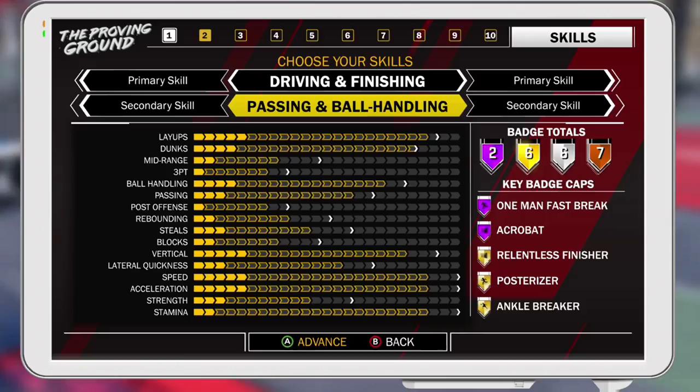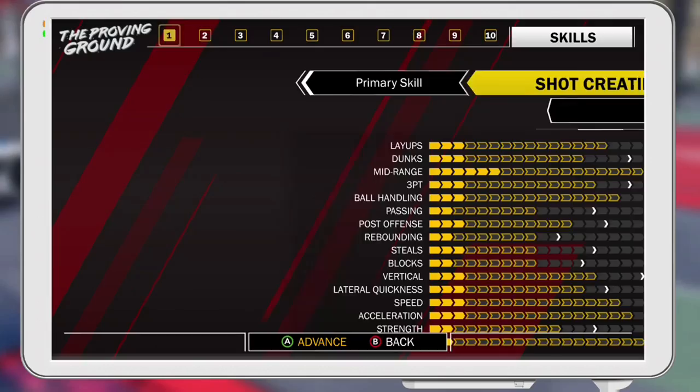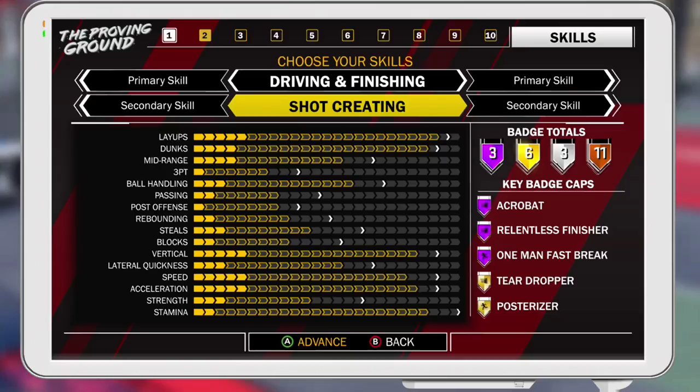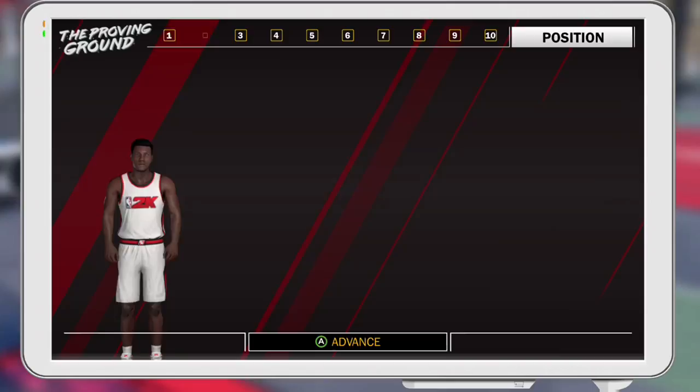Basically why this works: shot creators are natural inside scorers. If you remember on 2K17, they had the best layups out of any guard that wasn't a slasher. So you still get like 23 bars on your inside scoring — 24 for layups, 23 for dunks — and the shot creating also brings up your mid-range, your dribbling, and everything but your height.